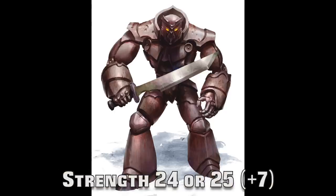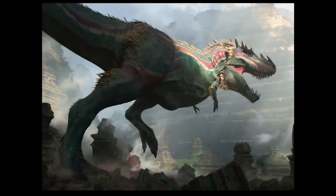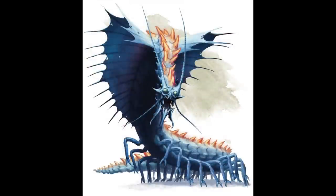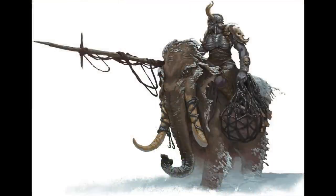Now at strength 24 and 25, the modifier is plus 7, which is incredible. Only two animals are here: the Mammoth and the Tyrannosaurus Rex. There is also the Planetar Angel, Iron Golem, Dragon Turtle, Fire Giant, and Rimmer Haz. The highest CR is 23 for the Demon Lord Jublex. The lowest CR is 6 for the Mammoth.